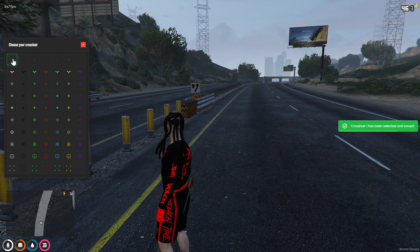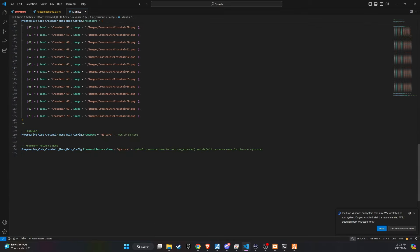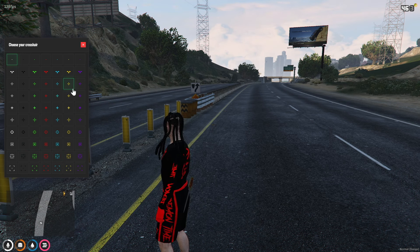To ensure compatibility, head over to the config file. If you're using a framework other than ESX or QB Core, make sure to adjust the settings accordingly. This simple tweak allows you to tailor the crosshair functionality to fit the specific needs of your server's framework, ensuring seamless integration and optimal performance for all players.